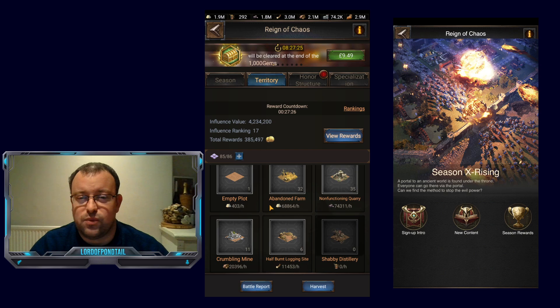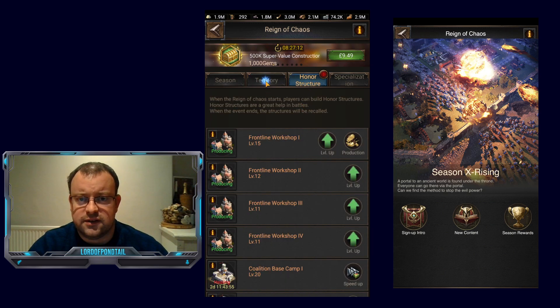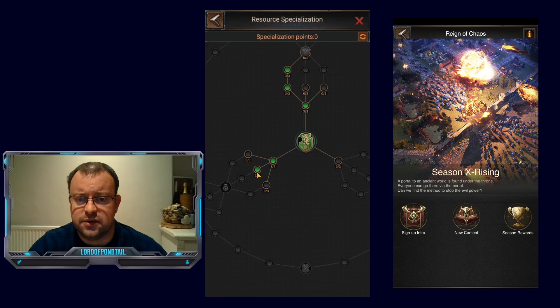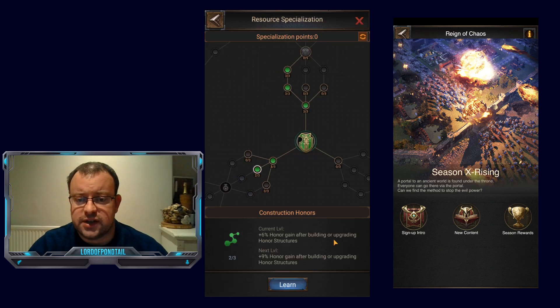My plan for this week in terms of loyalty is to get up to 8,600 loyalty if I can, then do my points reset towards the end of the season. I've also gained an extra specialty point — I'm up to level 71 now. I put that into the green middle, which gives extra honor gains after you upgrade your honor structures.